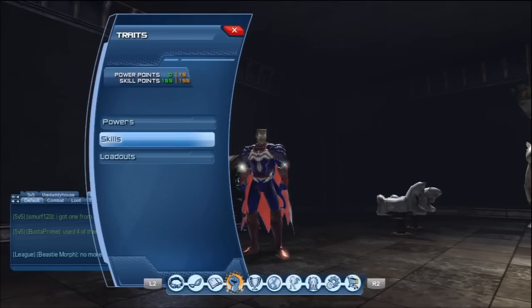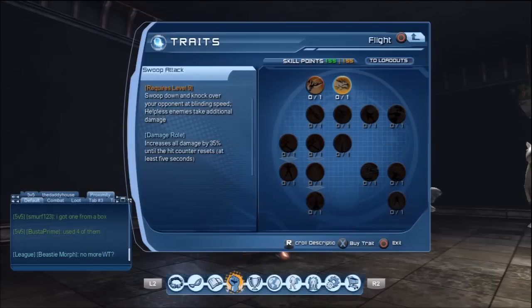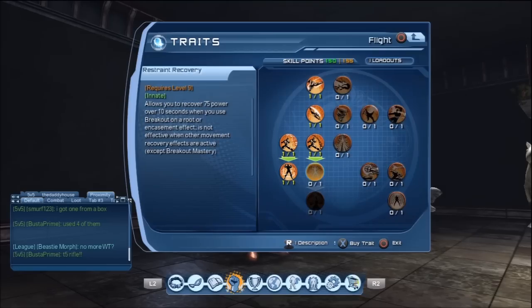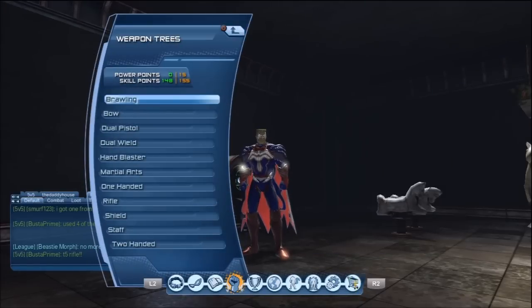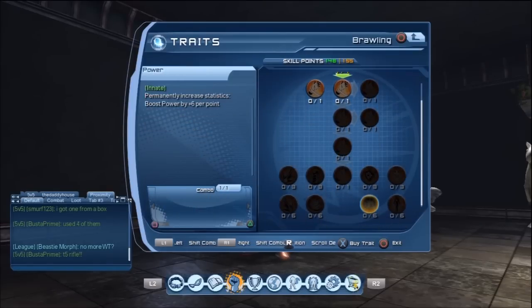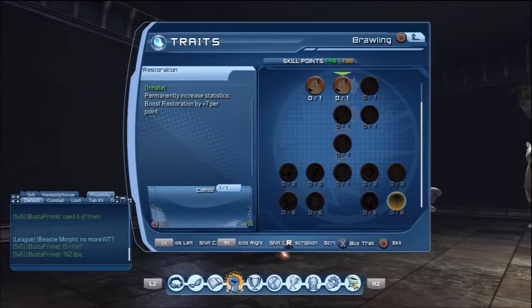I've already respecced my power points and everything. I'm getting ready to do some arenas. I've got 155 skill points right now and I'm going to go through and make sure I get my innates for my movement mode. Then we're going to take a look at my first weapon here — brawling. This is the main weapon I've been interested in forever.